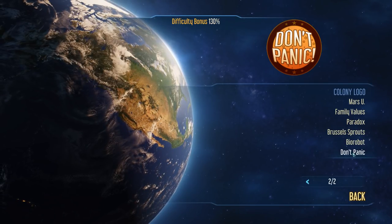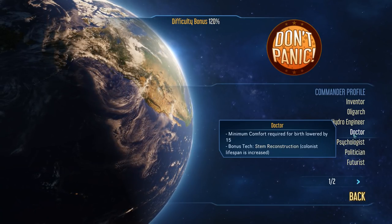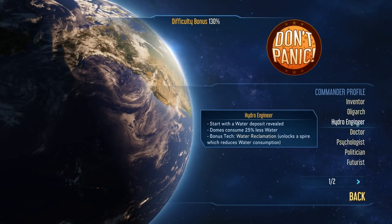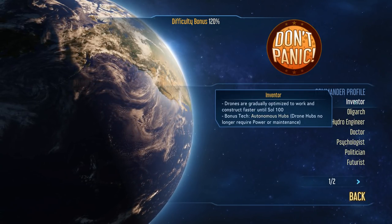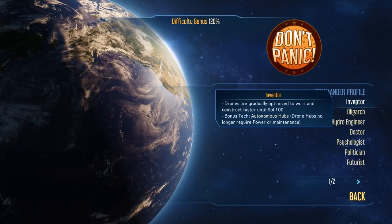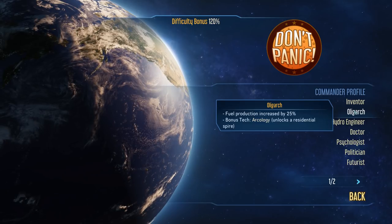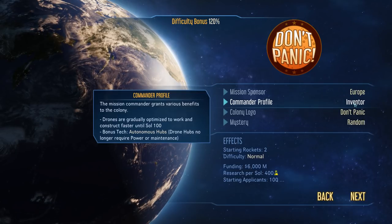I'll play as Europe. Naturally, our logo will be the Don't Panic logo. We also need to decide what my commander profile is - some of these are really powerful bonuses. For example, massively increasing the birth rate on your Mars colony. I personally really like Inventor: drone hubs don't require power or maintenance, and drones will basically just keep getting slowly better and better. Oligarch is pretty good too - production increases by 25%. I'll go for Inventor.